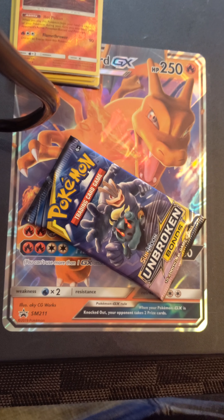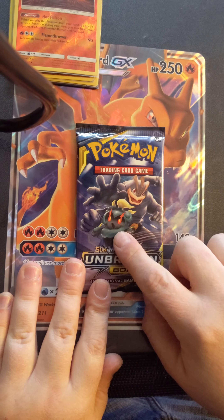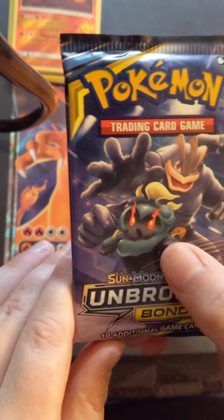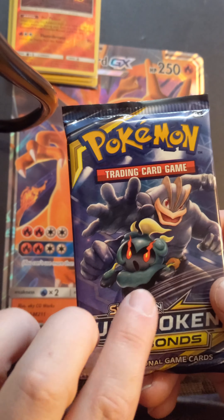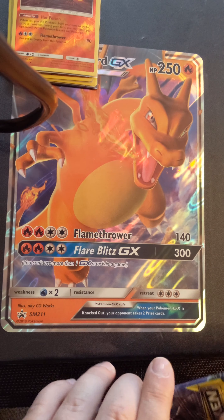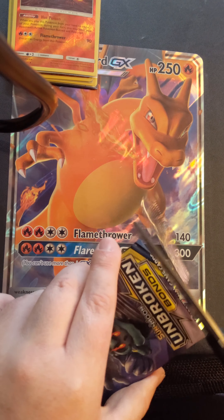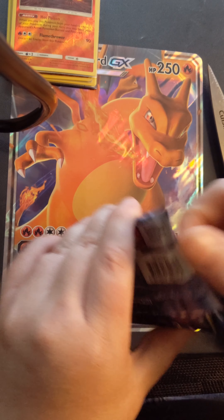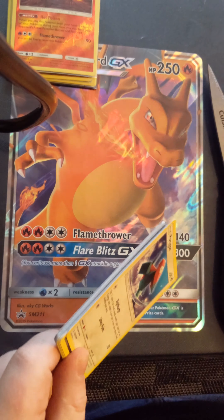It will now be the Unbroken Bonds, and I love the cover — this is beautiful. I cannot remember his name; I know that he was in the Lucario movie, or I think it's 'I Choose You' — yes, he was in 'I Choose You' throughout the entire movie, actually; he's like lurking in the shadows. And of course, that's my champ. So I'm going to cut the bottom, open that up, squeeze these out. Instead of trying to pull them out, I've noticed that just pushing down on them makes it a little bit easier, and that way there's no cards that get stuck in there.